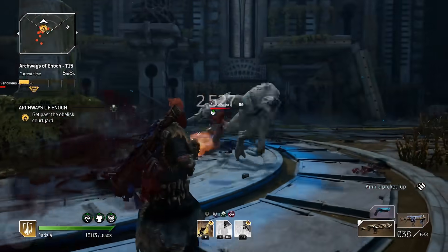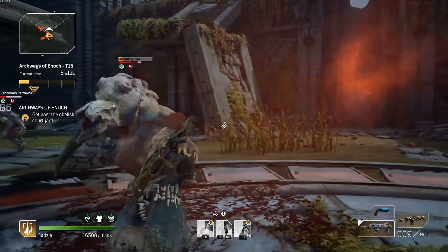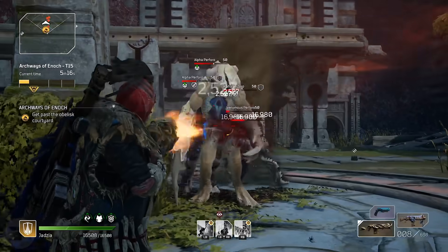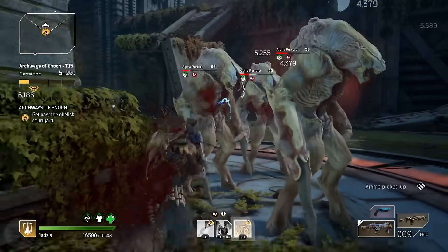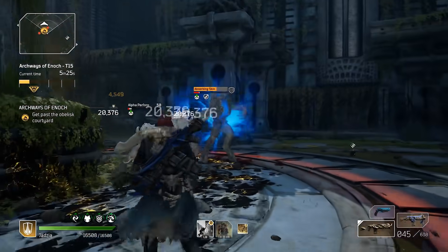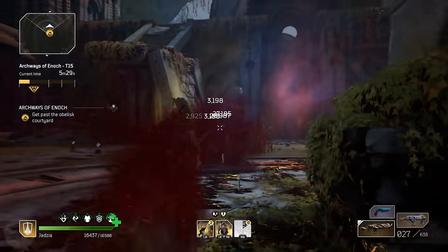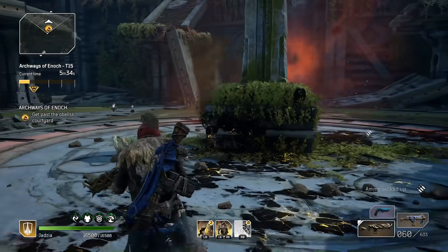I have played this a little bit so my build is a little better than it was. When we first put this together I pretty much had nothing to go on. My chat and I built something together and we were getting through challenge tier 12s and 13s relatively easily — mostly silver — but as we built up the current build it was becoming easier and easier.